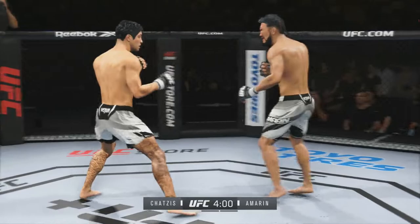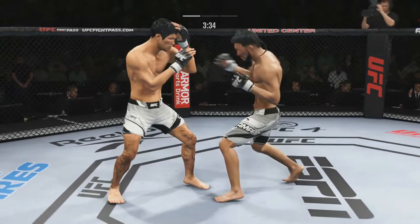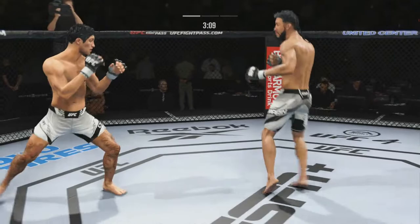Someone's cut already. Into the body there. I don't know who takes this one because they're very good high level kickboxers. There's a cut on Amarin's nose. Chattis is very wild man, just like his father — very wild. Leg kicking working well there for Amarin. Chattis misses again — Chattis needs to be a little bit more accurate with his shots.